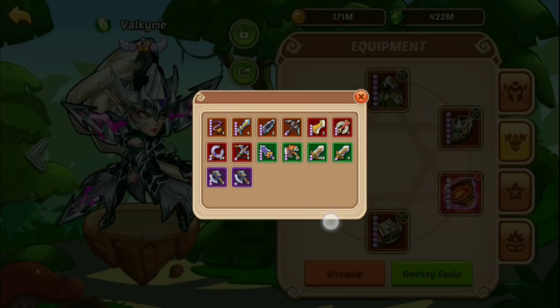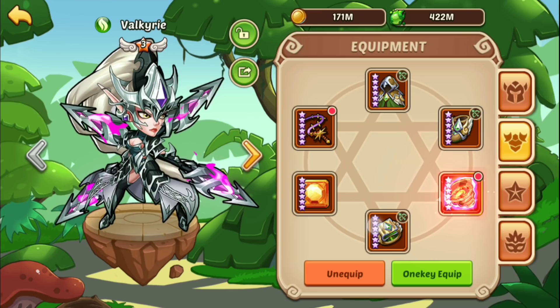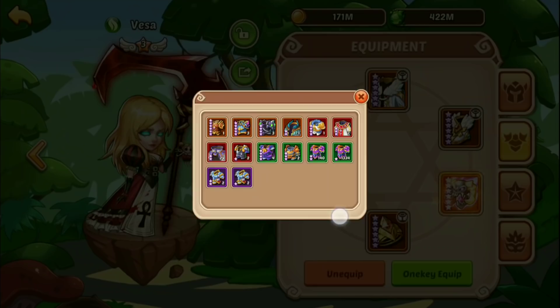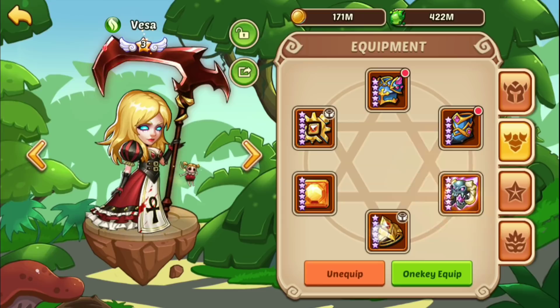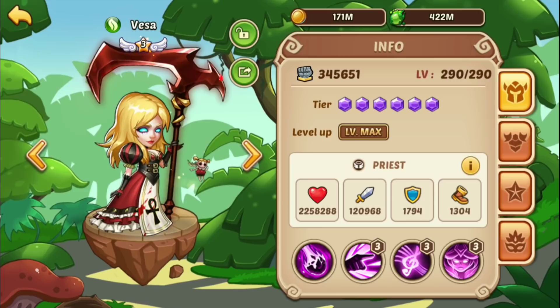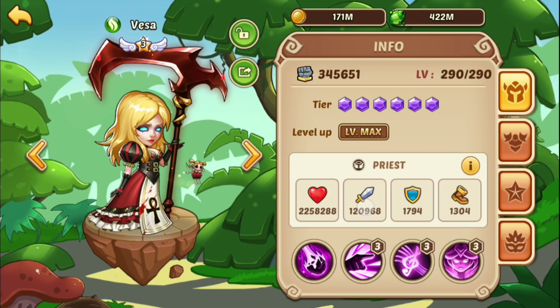On Vesa, a lot of times I run a three-piece five-star set. With the three-piece set you pick up the attack percentage buff, and from the actual Priest weapon you get attack, attack, attack - so you get the most possible attack out of your unit by not running the entire gear set. Just something to keep in mind: it's not always the best idea to just throw the whole set on somebody. Swapping it around can actually be more beneficial for raw damage output. It'd be better with six-star gear, but we're not worried about that right now.